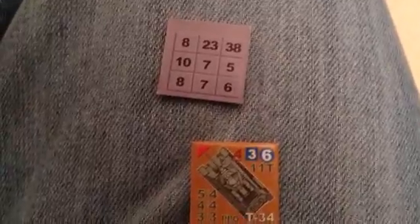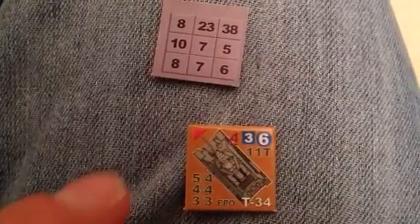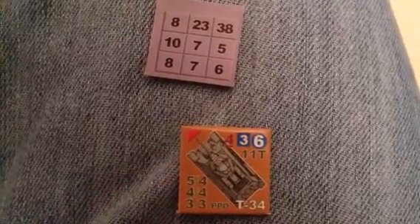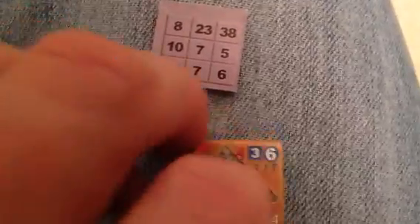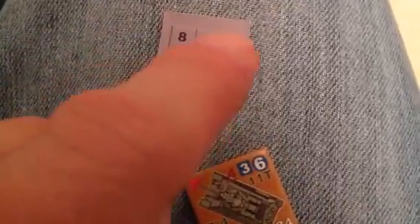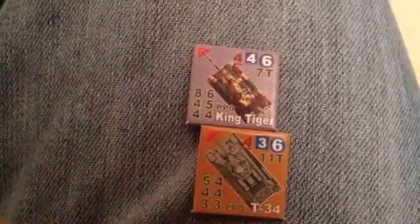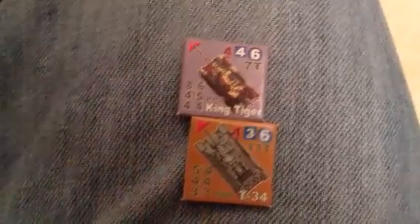And then you roll another die to see — well, the vehicle's destroyed at that point, I believe. I haven't used armor a whole lot, so that's how that works. And that's my King Tiger for the submission — thanks for letting me participate. I hope I win the big prize! Oh wait, was there a prize? I'm sorry, goodbye.